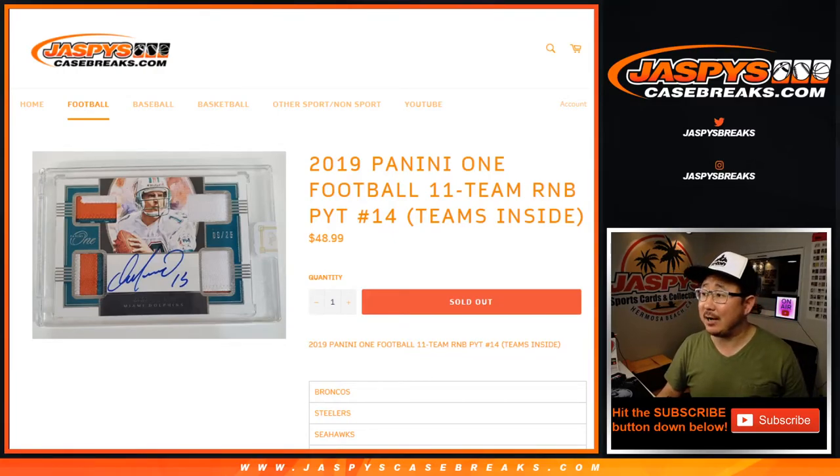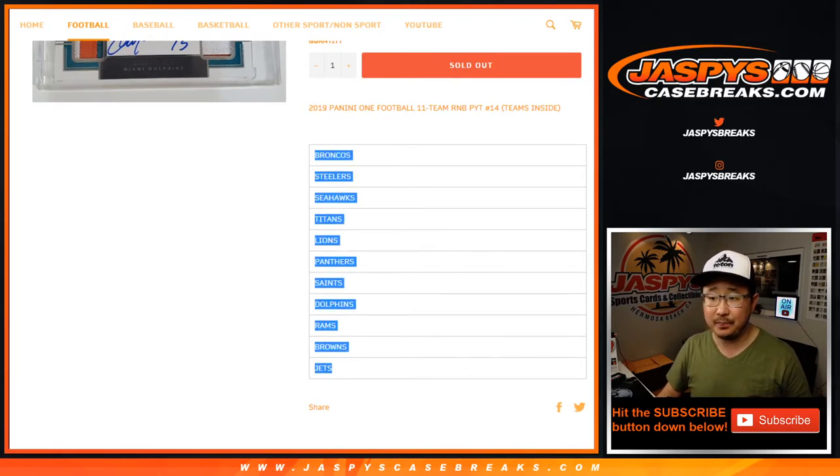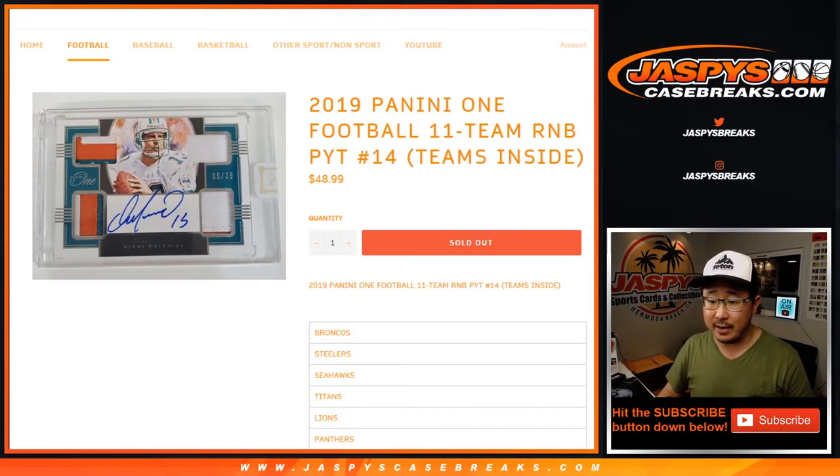Hi everyone, Joe for jazzpyscaserace.com with a quick random number block randomizer for Panini 1 football. Pick Your Team number 14, which is sold out — that'll be in a separate video. This is just a number block randomizer for these teams right here, just for that break right there.